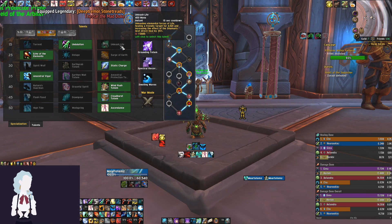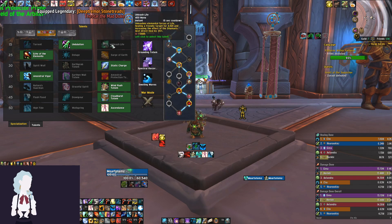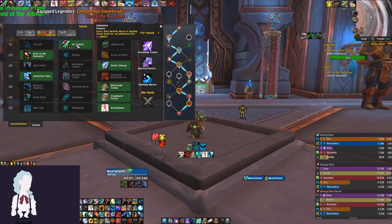Unleashed Life does a similar thing — it's just an on-demand extra bump to healing. The problem is you actually have to press the button and then cast a spell, using an extra global to get the same benefit that Undulation provides passively. Undulation doesn't require any extra globals; it's completely passive and you don't need to invest time into it to get benefit from it.